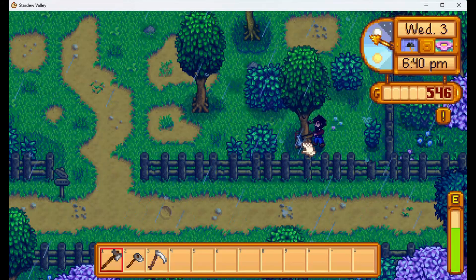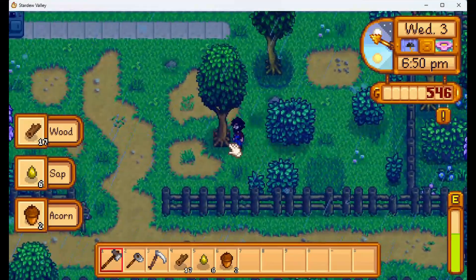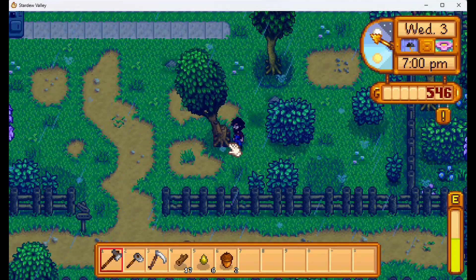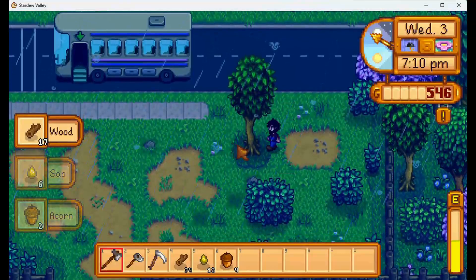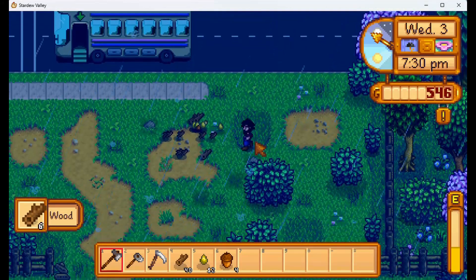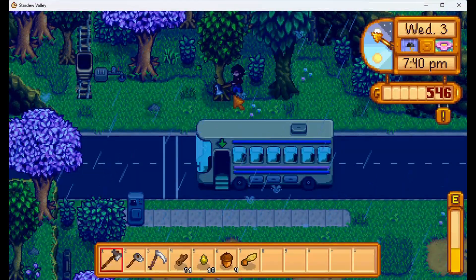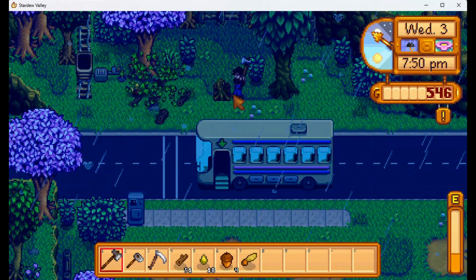Why not chop down some trees? We still have some energy left, and you know what I'm like with chopping down trees — I can't get enough of it. Got to store up plenty of firewood — it's the only form of light we have in the house, well we have those magic torches, but we'll need firewood for winter and for building stuff. That reminds me — Robin. She builds and upgrades our house and builds buildings for us. We haven't checked out her shop yet; we went to the mountain yesterday but her shop was closed on Tuesdays. We should pop by again soon and see what she has so we can start thinking about what buildings to save up for.